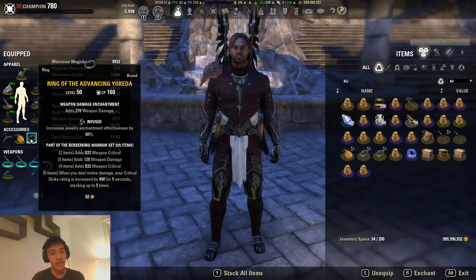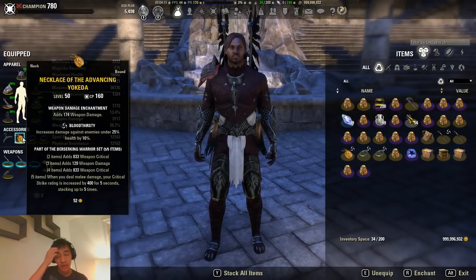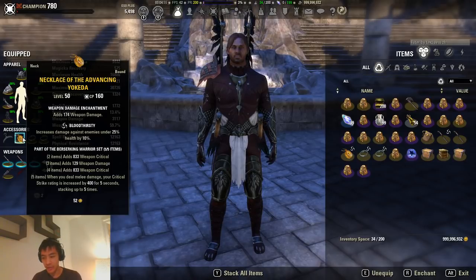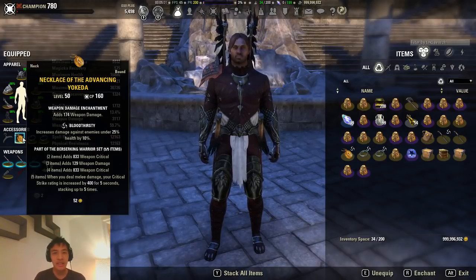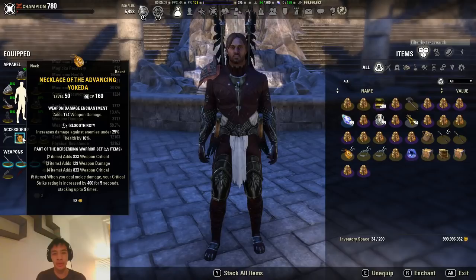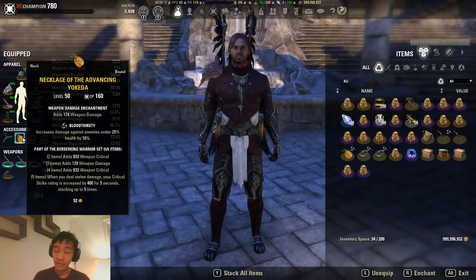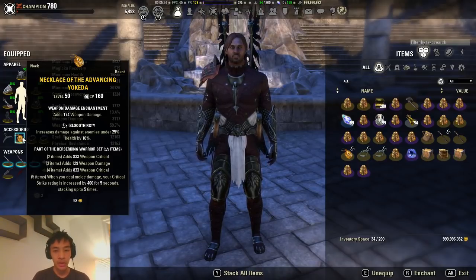For our front bar sets, I have Advancing Yokeda here. I found Advancing Yokeda to be the strongest set for Stamina Wardens with this particular build, just because we're not dealing that much direct melee damage outside of Reliquant and our light attacks. A set like Ravager, while you could still use it, won't have the same amount of uptime as on a Sorcerer where the spammable is direct damage and can proc Ravager. Despite Wardens not having 10% additional quick damage like Templars or Nightblades, Advancing Yokeda is still among the strongest sets you can use.